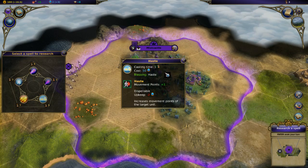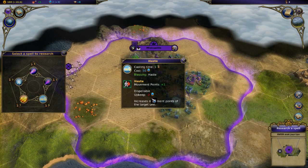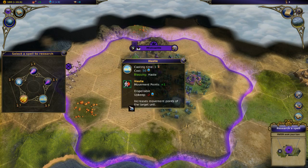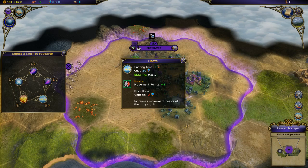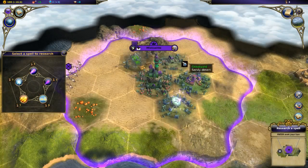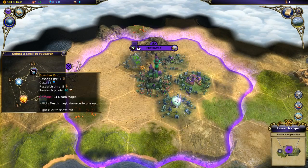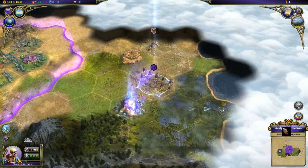We've got Haste now - that's very interesting. I can right-click to show info. It's a blessing, dispellable - a buff I put on a unit. It lasts basically forever until dispelled, has an upkeep of two mana, and right now I'm only making three per turn, so that would be quite costly. But it gives plus one movement, which is actually pretty nice for exploration. I'm going to pick it up because I may want to give it to one of my scout units.